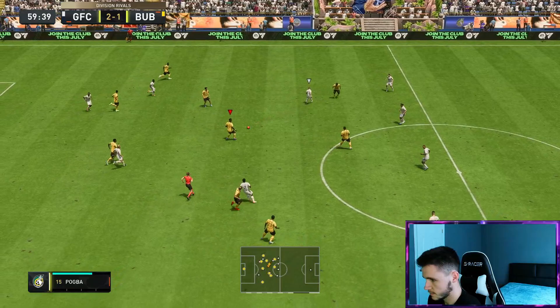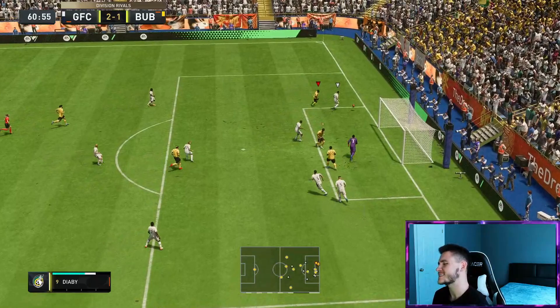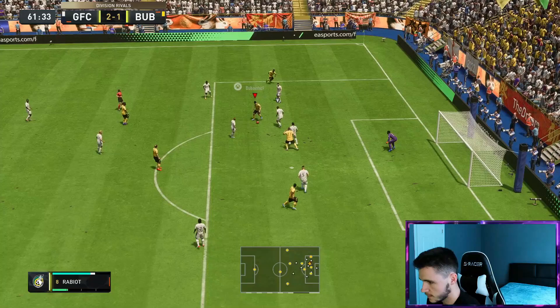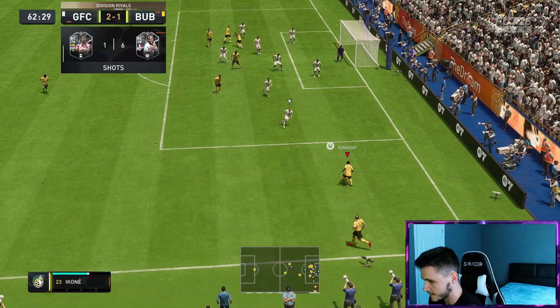Bring it to a counter attack. Ikone, you've got to make a run. Zizou with a good ball over the top. Ikone — the touch, the shot. Oh, Samba with the save. Ikone, finish — his finishing is a bit iffy, man. He gets into really good areas, we just can't find the back of the net.